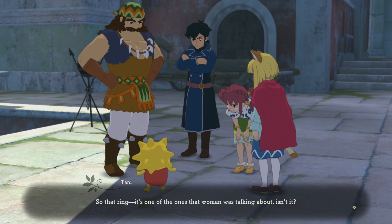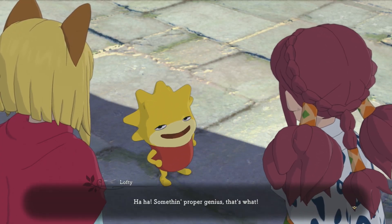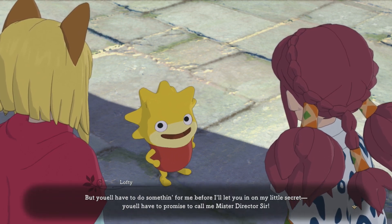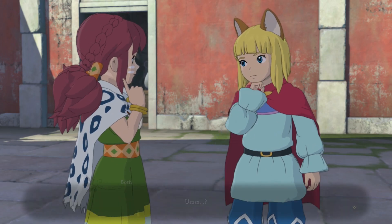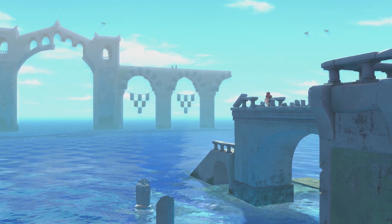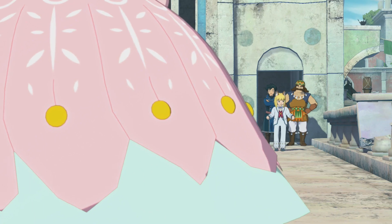So yeah — remember, these are the rings that everyone uses to propose to each other. Maybe Lofty wants us to get trapped. Maybe he wants us to give someone a ring and then the guards take us to the queen or something. I'm not sure, but let's find out. That ring — it's one of the ones the woman was talking about, isn't it? 'What do you mean to do with it, Lofty?' 'Something proper genius, that's what. But you will have to do something for me before I'll let you into my little secret — you will have to promise me to call me Mr. Director, sir. Evan, Tani, you are coming with me.' I think he's going to make Evan propose to Tani.